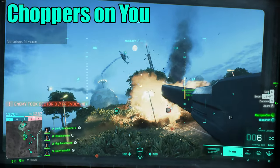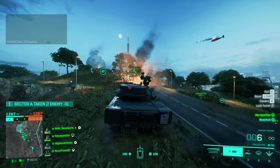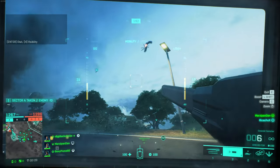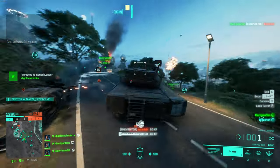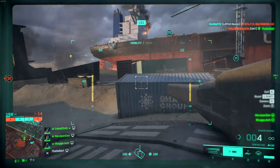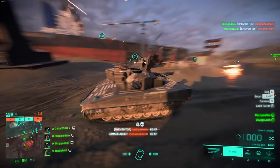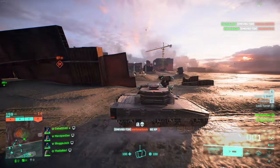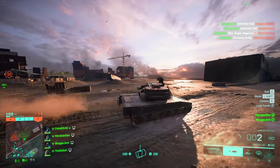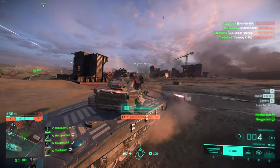If you have an enemy chopper on top of you, it's really difficult to survive. With your limited vertical aim on the main cannon, the only way you can win is if they get too low. If they do get too low, don't waste your time with the hammer or maul rounds, since you'll likely never get the charge shot off before they're out of your sights. Instead, I recommend using the coaxial canister to tear through them. Up close, this does massive damage and can quickly make them think twice about committing to kill you, or in the best case, straight up blow them out of the sky.